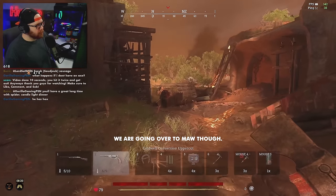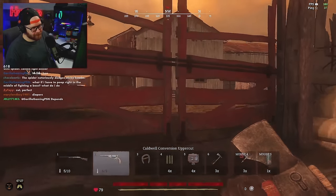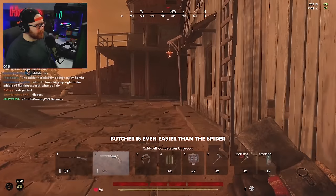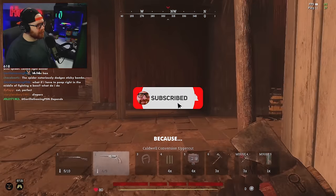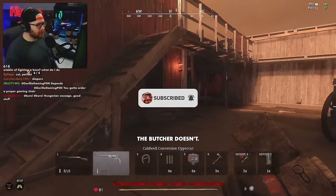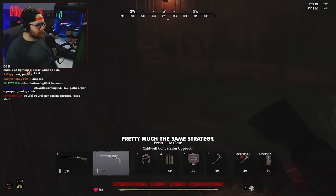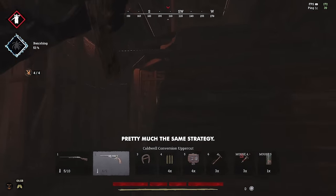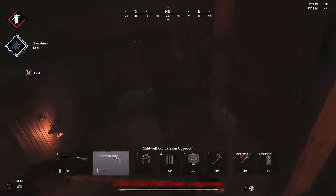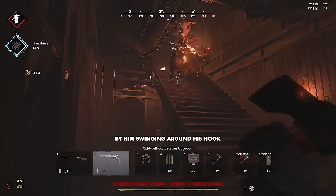We're going over to the Butcher now. The Butcher is actually even easier than the Spider, I think, because the Spider will be annoying and go up on the walls, but the Butcher doesn't — he just walks around. Pretty much the same strategy: melee twice, he enrages. You know he's enraged by him swinging around his hook.